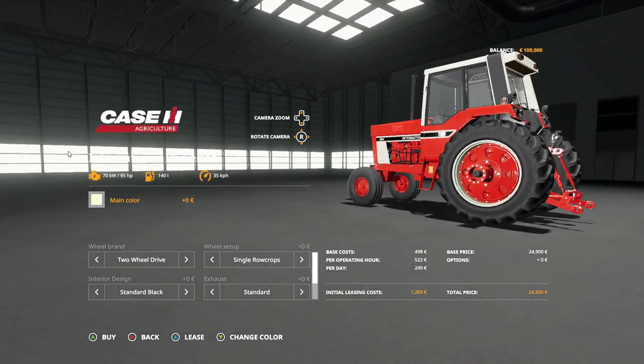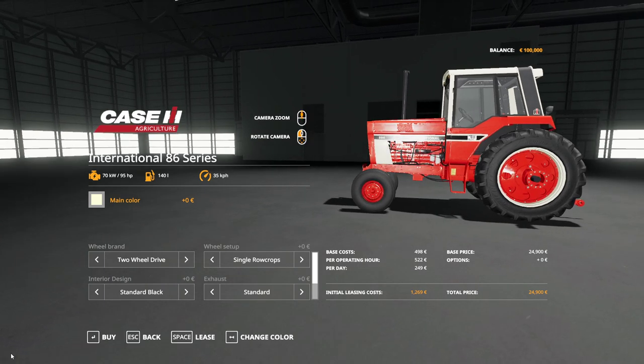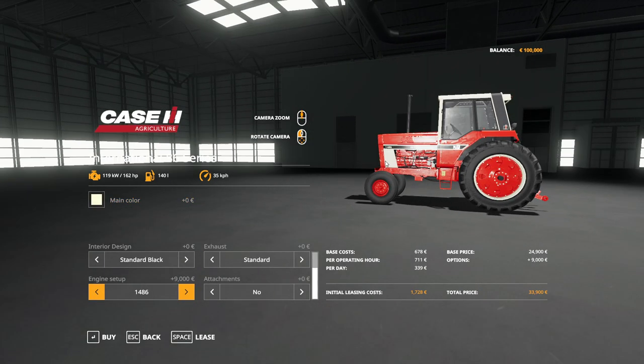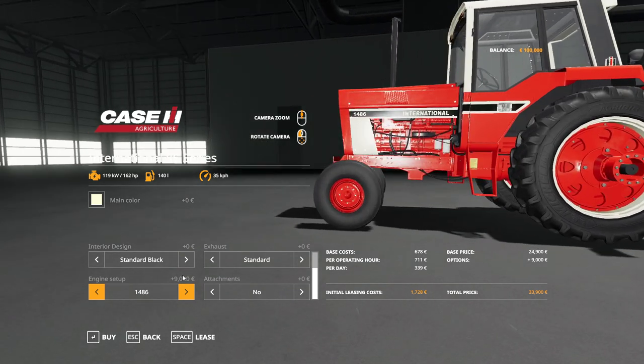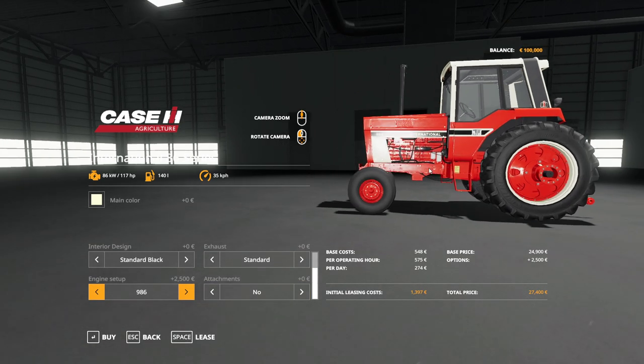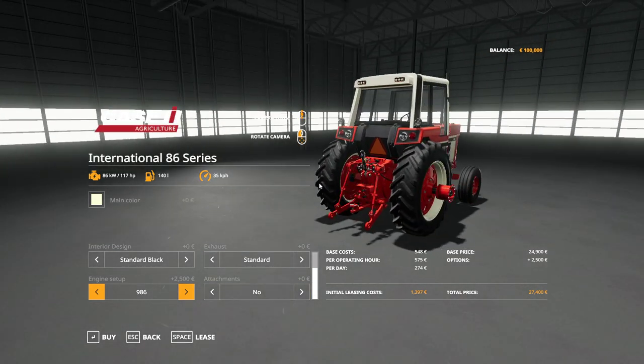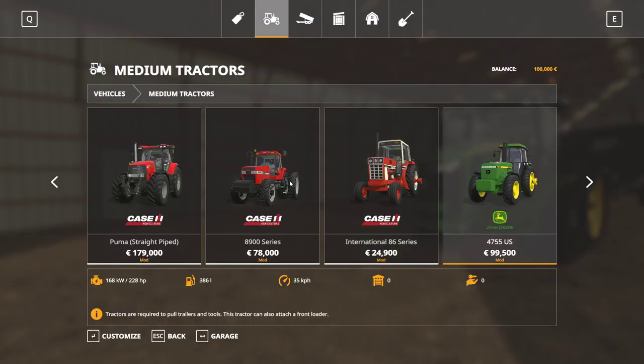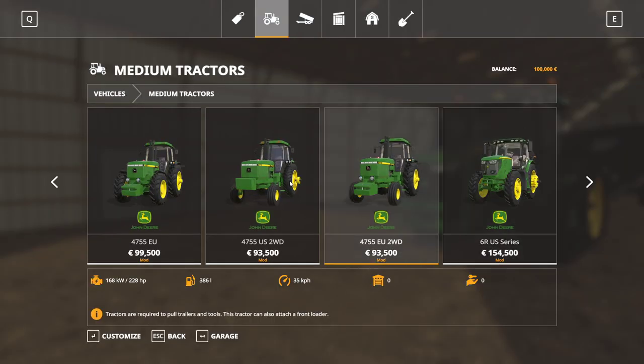Oh, they have an 80 — can I make this a... oh that sucks, I can't make it an 86. But we can't make it a 966 either. That's not very nice, I wish I could make this a 966, because I want it to be oddly similar.